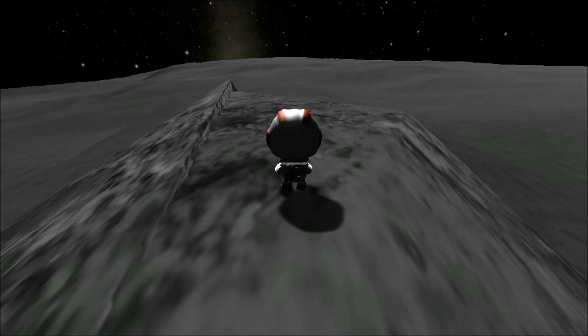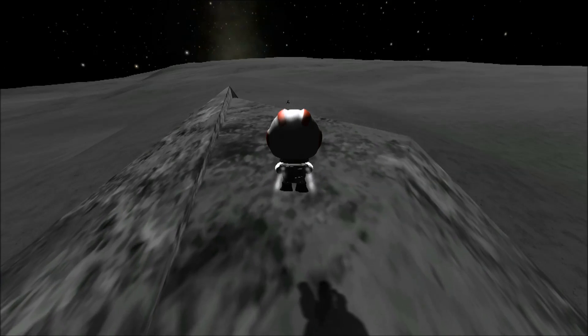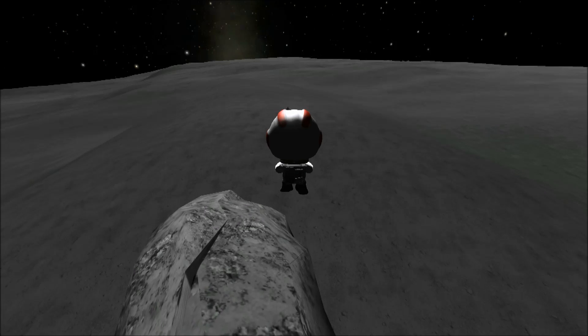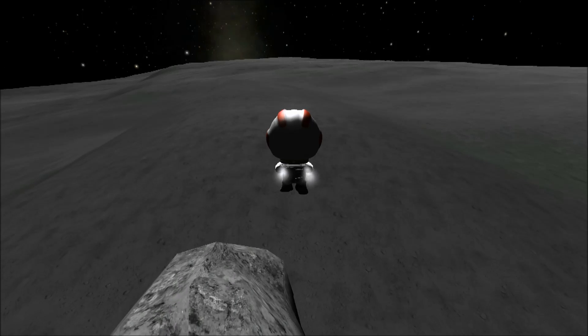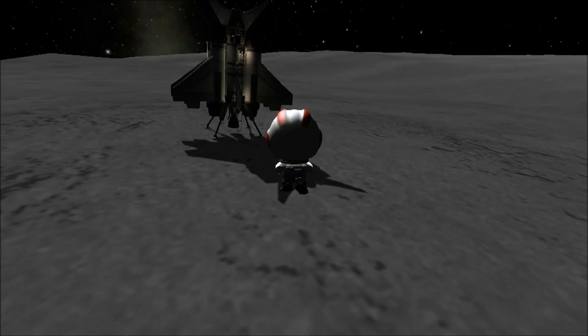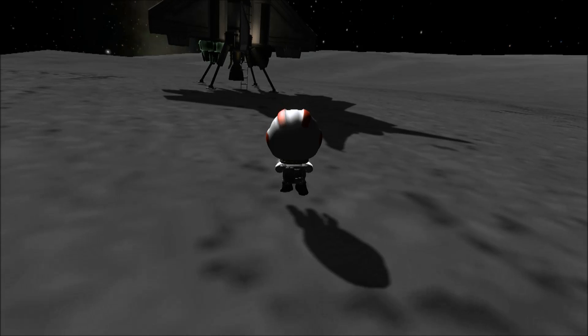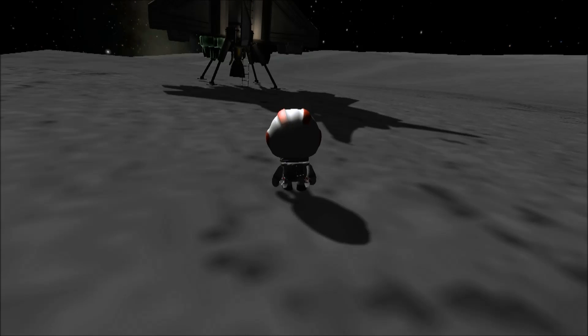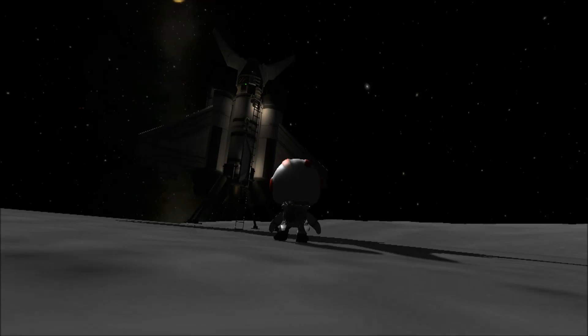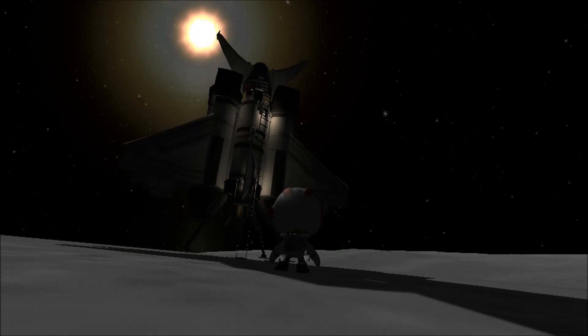Hello, Macy here and welcome back to part 2. We're going to try and get this little guy back to Kerbin after his successful mission to visit a Mun Arch. He's been perched up there admiring the view. He deployed his satellite in orbit before he landed, just above the site, which is beaming information back to Kerbin. So he's fulfilled his end of the bargain with the scientific community who paid half his fare to get out here.